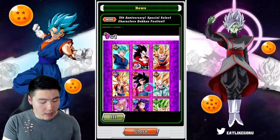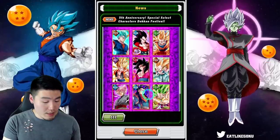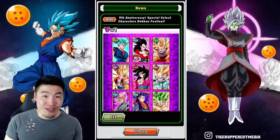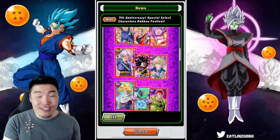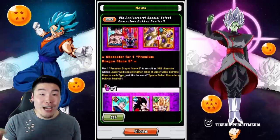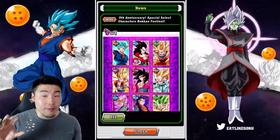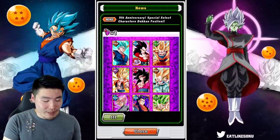And then for one stone you can get one of the OG 120% leads, or PHY Vegito Blue and AGL Rosé. In my opinion, PHY Vegito Blue is actually the best available unit in the pool — including the category leads and also the LRs — with his Extreme Z Awakening. He is honestly that good. But the thing is, he should be available on the LR Vegito banner, so maybe do some summons there first, see if you pull him, and if not then he wouldn't be a bad pickup.